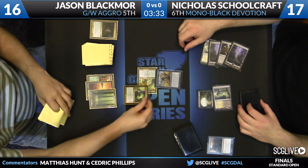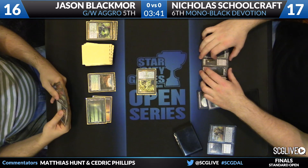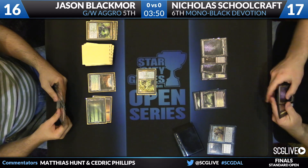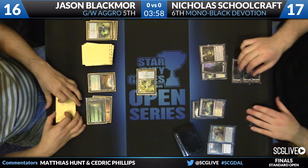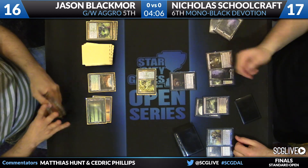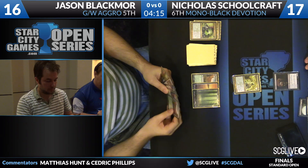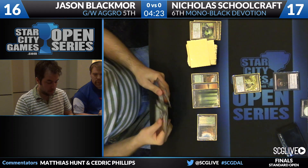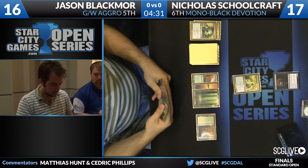When your opponent has Underworld Connections and has pushed himself up to 17, I think you need to get more aggressive. Blackmore's mana is spoken for for about the next four turns — once he hits his fourth land, he's casting Advent, then another Advent, then Boonsater. We're running out of windows in which you're ever going to cast that second Celestia Charm. We do see Voice of Resurgence swung and was blocked by Grey Merchant, and Blackmore used Celestia Charm to power through that blocker — a perfectly fine play.